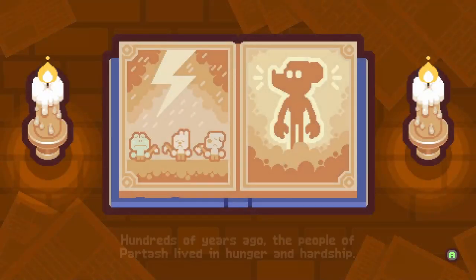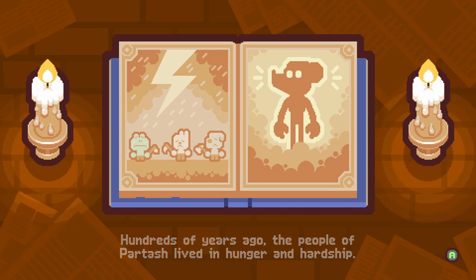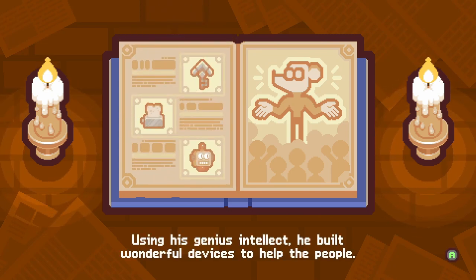The people of Paratesh will find themselves haunted by a great evil, and it's up to Pablo the grappledog to save them. Now armed with his grapple hook, he must navigate these challenging maps, collecting fruit and gems to progress.